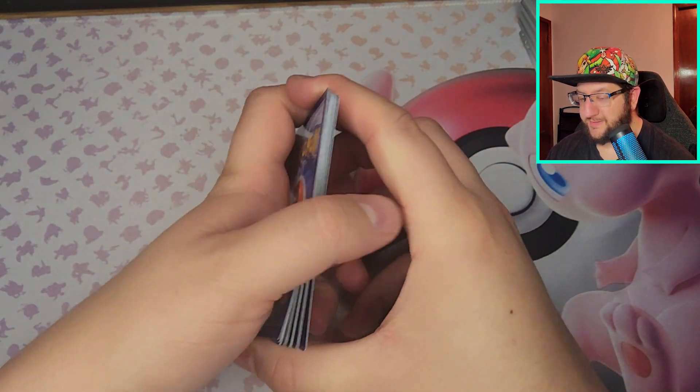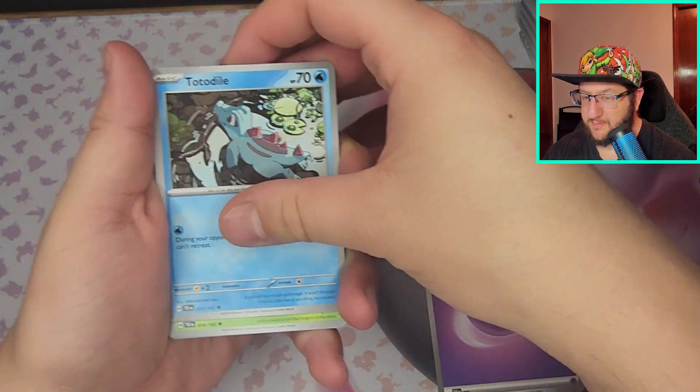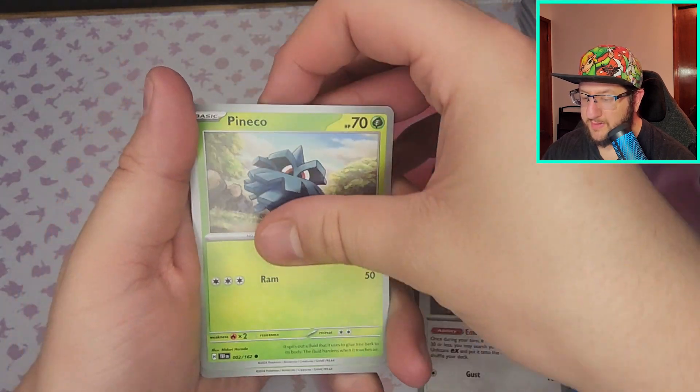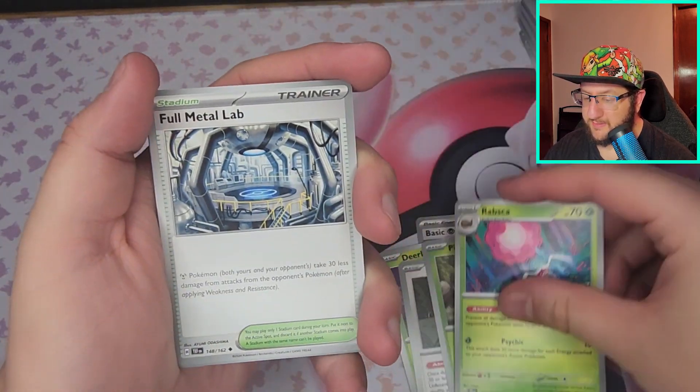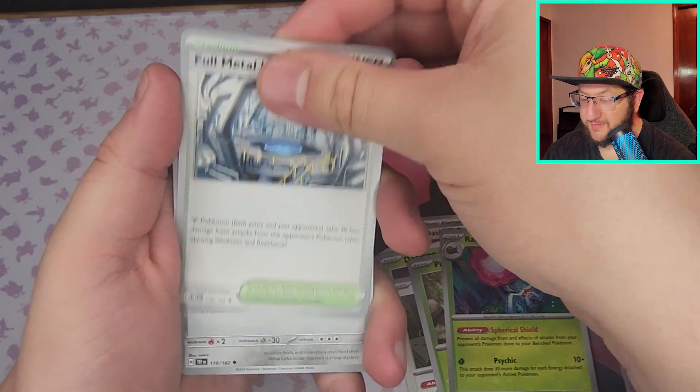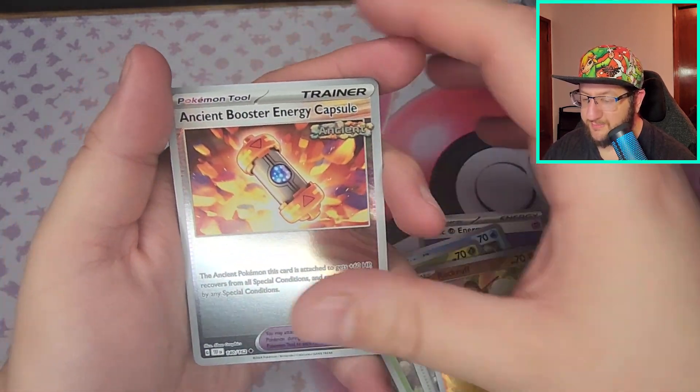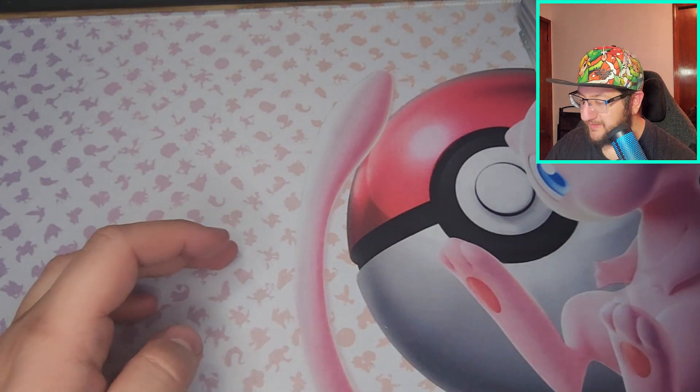Makes me wish it wasn't snowing outside where I am right now. Grass, Psychic — got Totodile, Deerling, Pidove, Pineco, Rapsca, Full Metal Alchemist Lab, Fortress — Rockruff, Engine Booster Energy Capsule, and Flutter Mane. Nice!